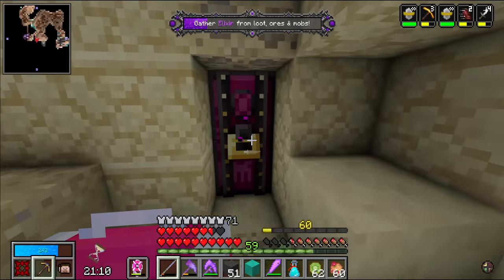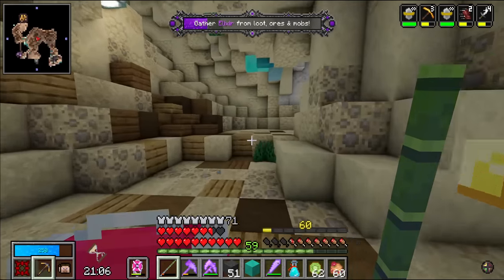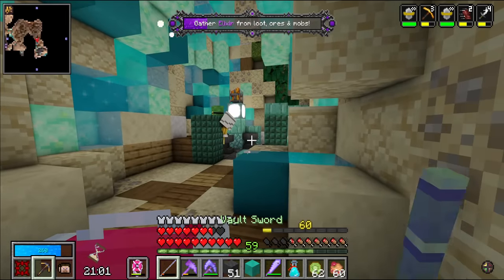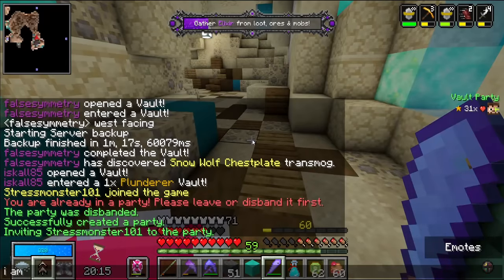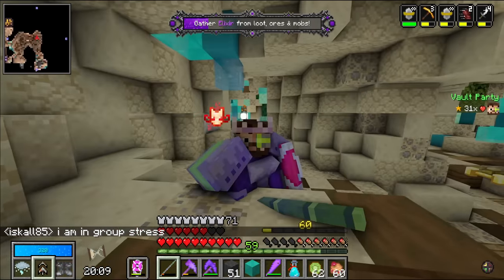That is a Gorginite treasure door — which is important because I know Stress Monster spent all day today looking for a Gorginite. Let me message her. Hopefully she's home and can join. Here she comes — oh, she's going to be so happy. I am in group stress. Hermits helping hermits.